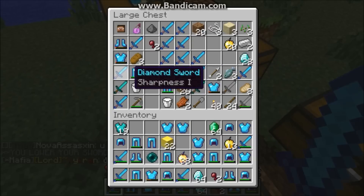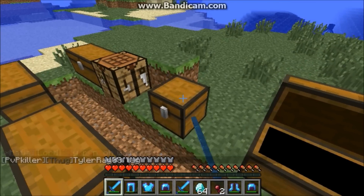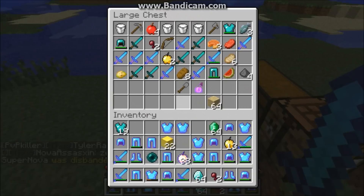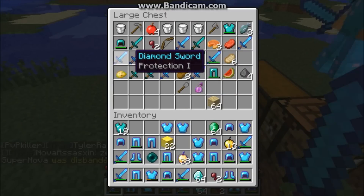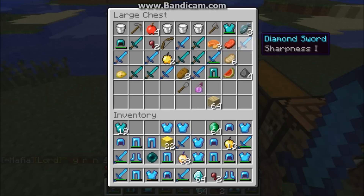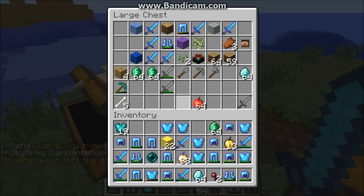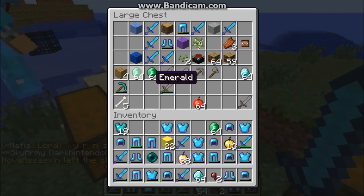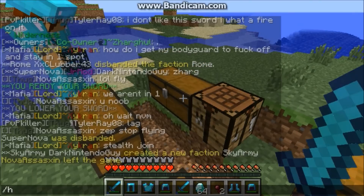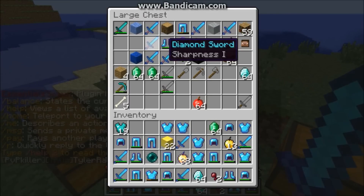I don't even like this server, the server sucks. Well, I cannot do anything else with all this stuff, my inventory is freaking full. Why do I have to stow up these ones? Hey, let's go cut down that tree and make some chests. Is there a shop? Where would we make the chests? I don't know, right next to these ones.